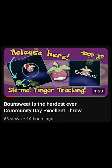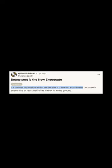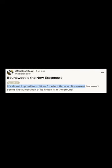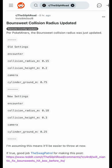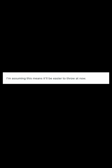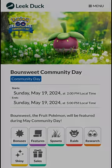Yesterday I released an excellent throw guide for Bounsweet, where I called it the hardest excellent throw of any Community Day Pokémon ever. At almost the exact same time that video went live, a post went up on the Sylph Road subreddit showing, based on data from Pokéminers, that Niantic had changed the hitbox for Bounsweet. It seems they realized how difficult Bounsweet was to hit and wanted to fix it before its May 19th Community Day.